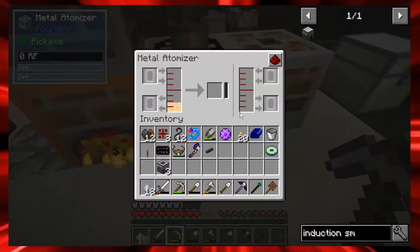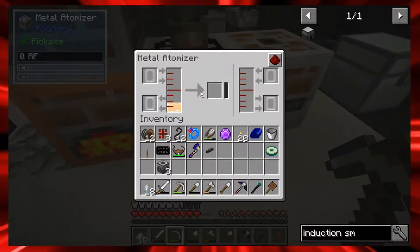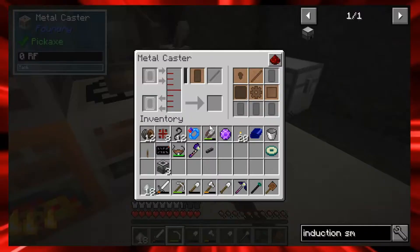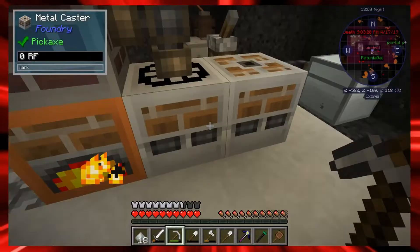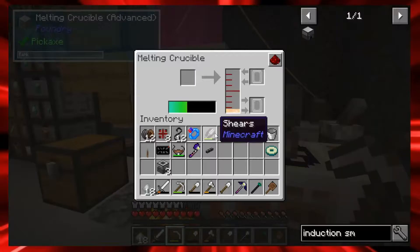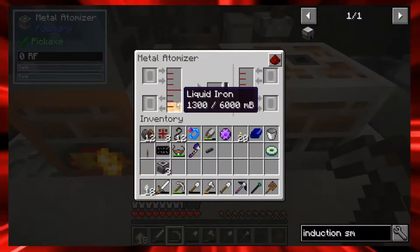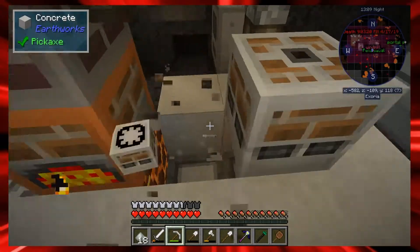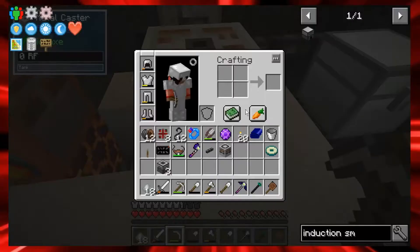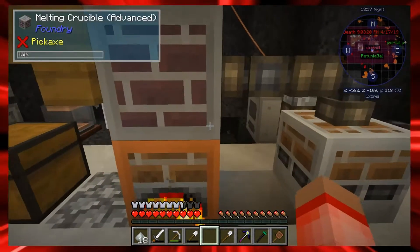I need two of these. What does the atomizer do? It's supposed to make the liquid into dust - so we don't need it, just break it. It's fine - it's not like we got eight stacks of iron in there.